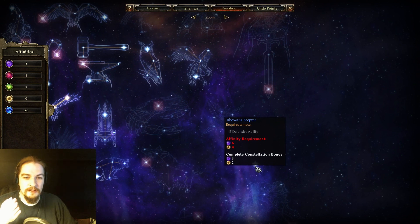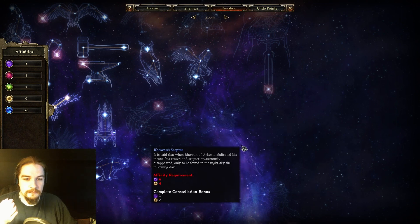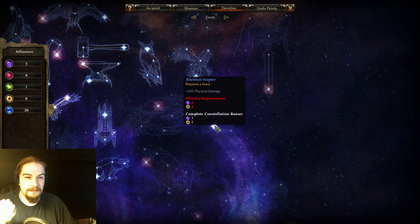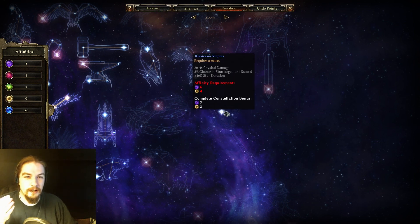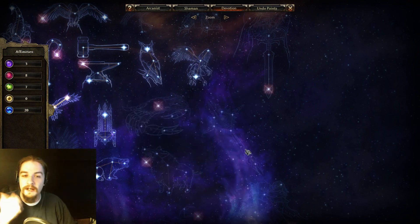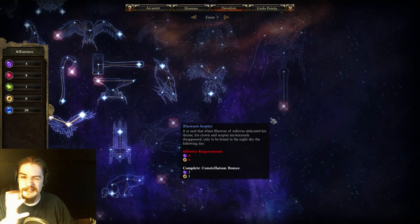Rowan's Scepter requires a mace and gives defensive ability, percent health, physical damage, internal trauma damage, flat physical damage, a chance to stun, and increased stun duration. If you're using a mace and want those bonuses, definitely pick this up — it sits in the blade mastery area.